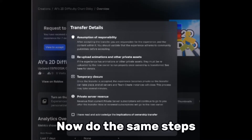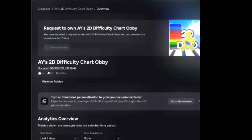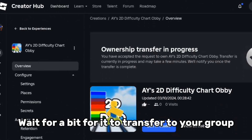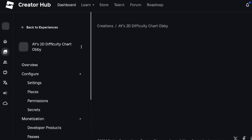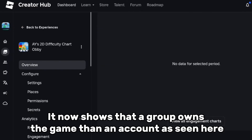Now do the same steps. Enter your security code from Gmail again. It should look like this now. Wait for a bit for it to transfer to your group. Let's check now. It now shows that a group owns the game, and the account is seen here.